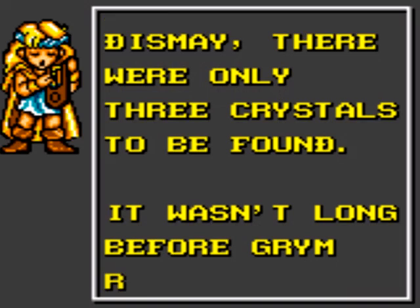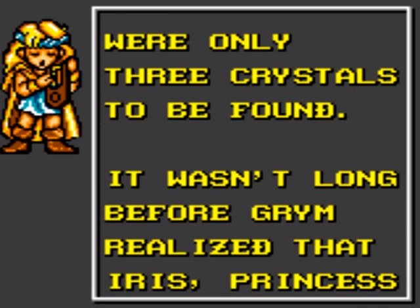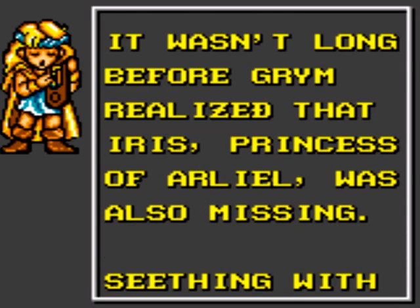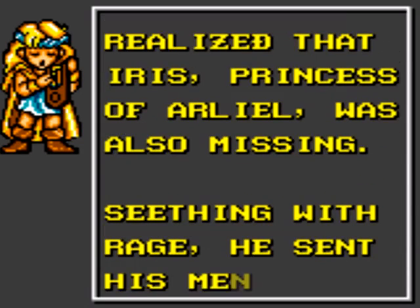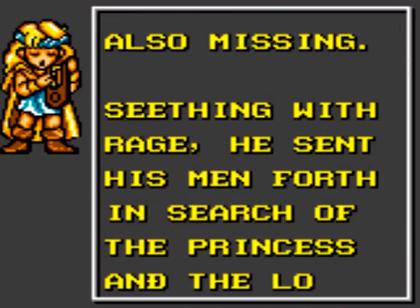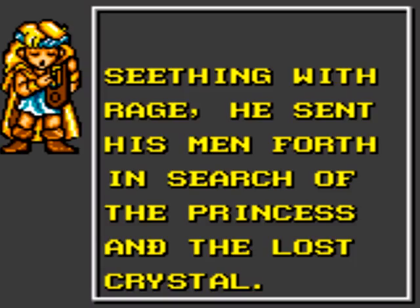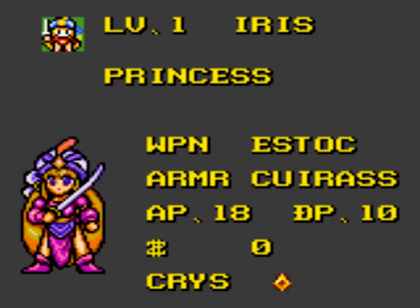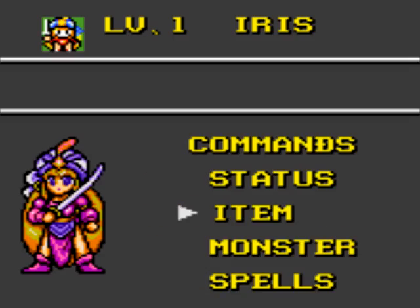But anyway, they took three of the crystals, but they couldn't find the fourth one. That's because Princess Iris has the crystal — well, they don't say so, but she does. So now they're looking for the princess and the last crystal. It's our job to stop them. Take a look at the princess here — yeah, she has the crystal.